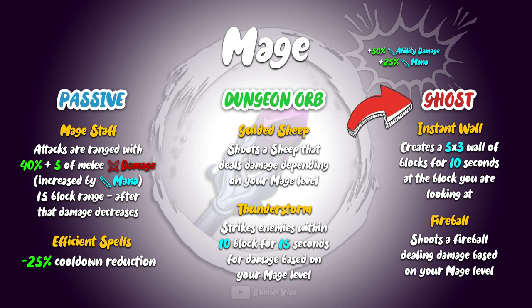For the ghost abilities — meaning abilities available as long as the mage is dead — you will have two abilities. The first is Instant Wall, which creates a wall to either help out a teammate escape from an enemy, or to trap enemies so they can't escape. The second ability is called Fireball — I'm not going to explain that.